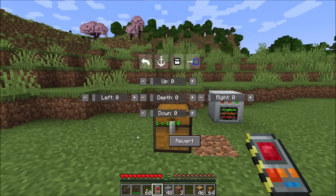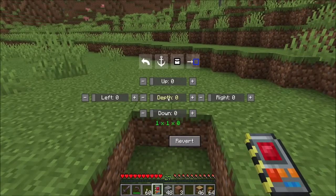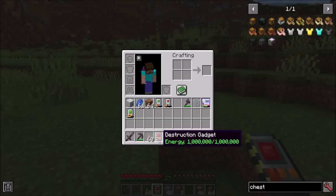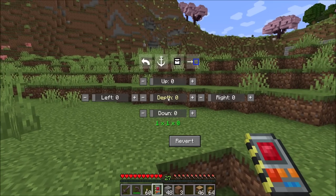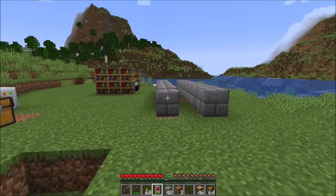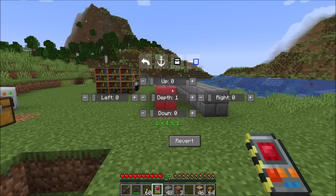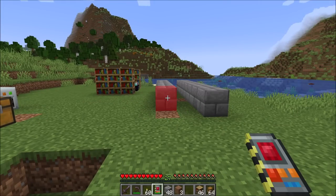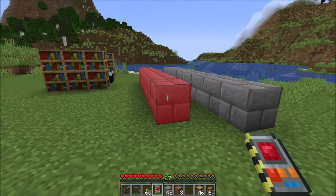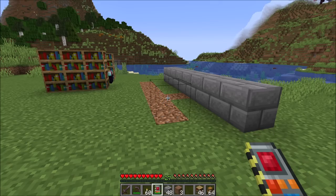Next up is the destruction gadget. This one has slightly different functionality from the other gadgets. By default, all of the settings are set to zero, which means it won't do anything. What this gadget does is destroy blocks — it will remove blocks from an area and not give you the drops. That is a very important note. So if I enable depth of one, whatever area I'm looking at it will void when I right-click. If I extend this depth in, I can void the whole area. You can undo these.